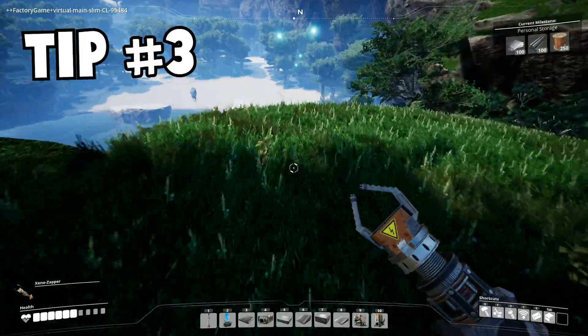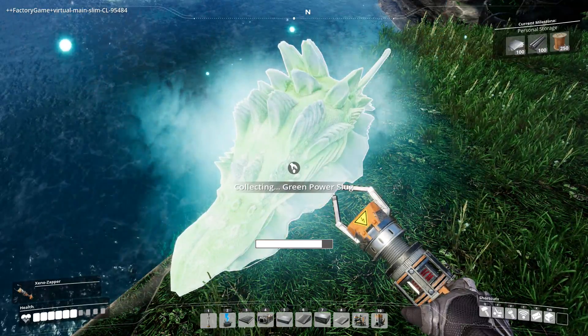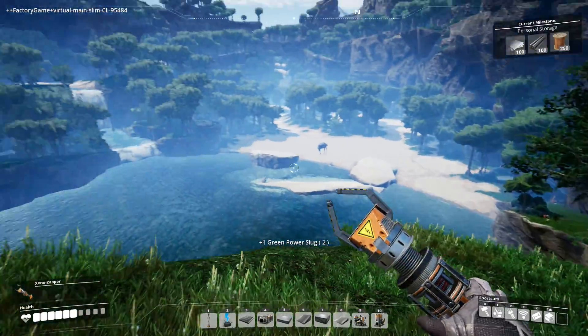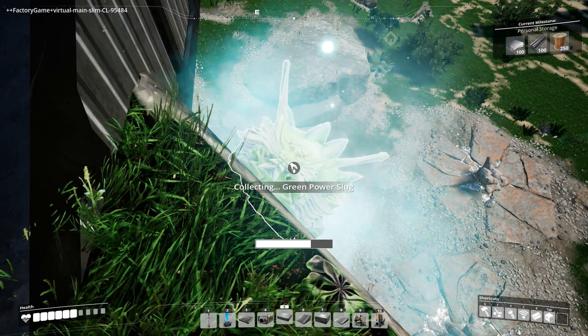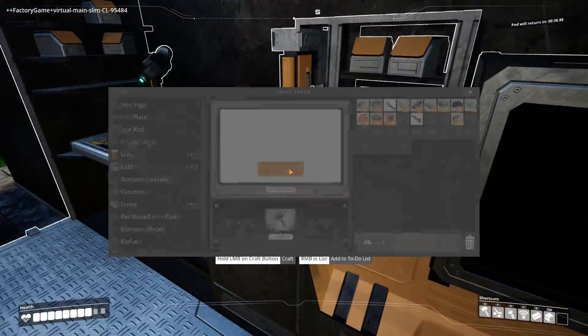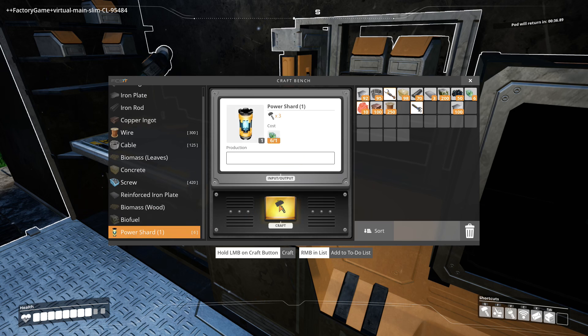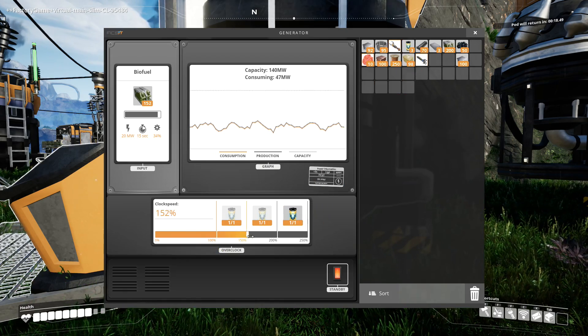Tip number three. As you explore the world, you're going to find different colored slugs, which you'll be able to research in the MAM at your hub. You want to collect all of these that you can, even if it means building up using foundations and finding all their little secret hidey holes. Power slugs are a way that you can overclock your machinery, which is a very helpful thing to do in the medium and later stages of the game. So go get those slugs.